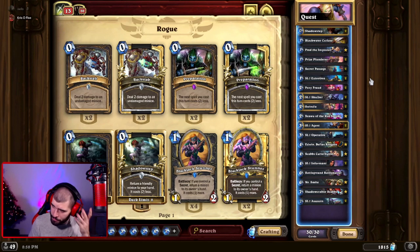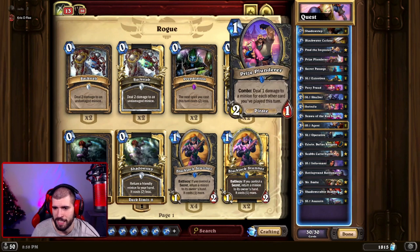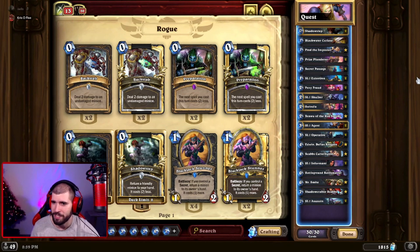I do believe the deck is going to remain strong even after the nerfs. This list is pretty standard. We're running one Black Water Cutlass, which can be a good chunk of damage, but it can also discount your spells since we run a bunch of one and two drop spells. Be careful — it can land on Shadow Step or your coin.